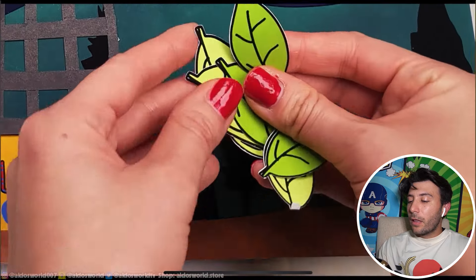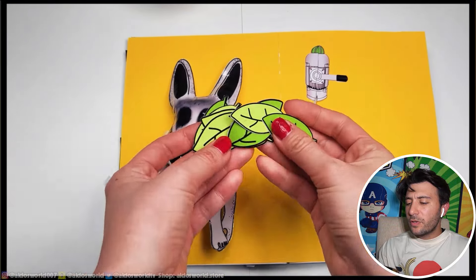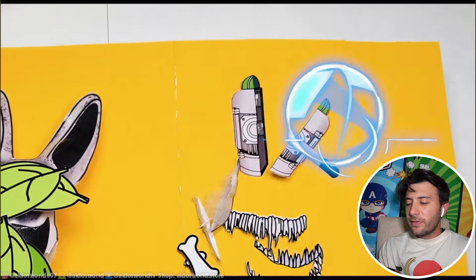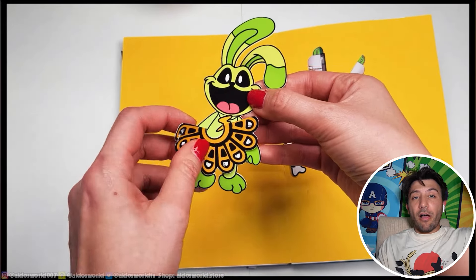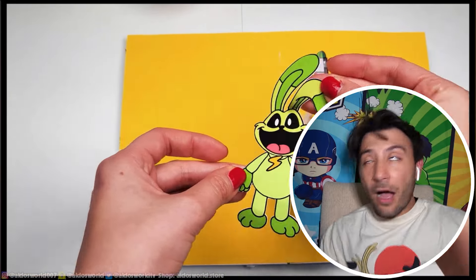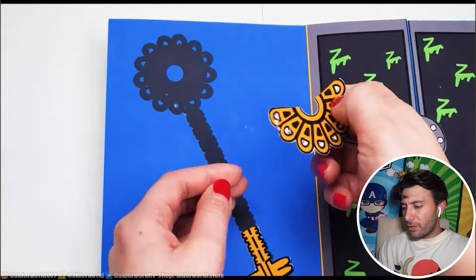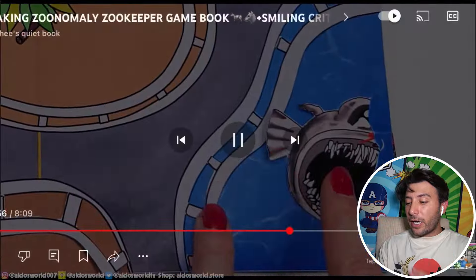Let's see what we gotta do next — I'm so confused, what's with the leaves? He's gonna turn into Hoppy Hopscotch! I get it now guys — we're collecting parts of the key! That's what we're doing so that we can unlock something. I'm just not exactly sure what it is yet, but we'll find out soon.